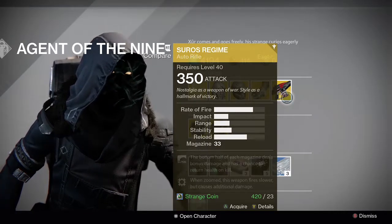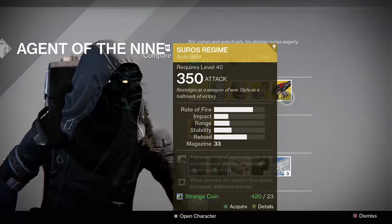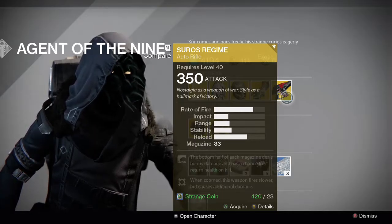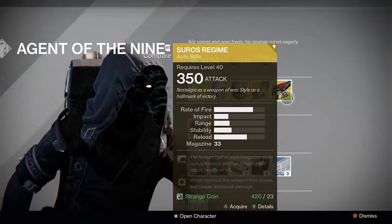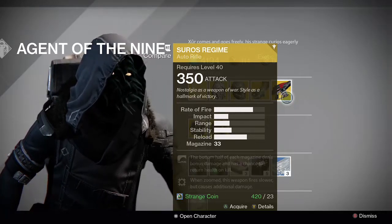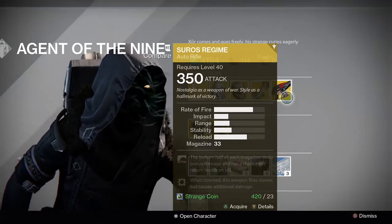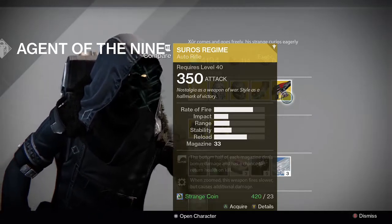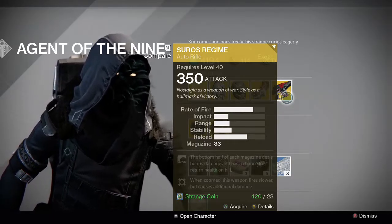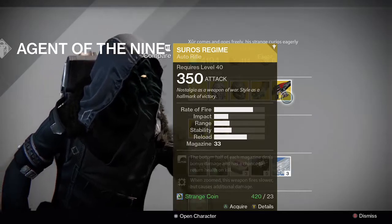The weapon this week is the Suros Regime. It's an auto-rifle. It has Glass Half Full and has a chance to return health on kill. It also has either Focus Fire or Speeding Up, which allows you to adjust how fast or slow you want the gun to fire, as well as how much damage it does when it hits. In the current meta of auto-rifles, the Suros Regime isn't super competitive.